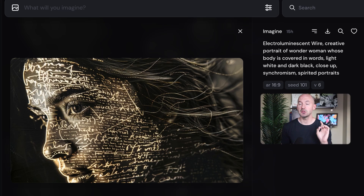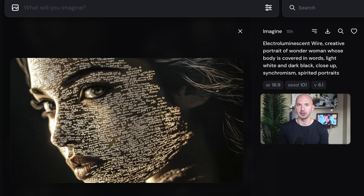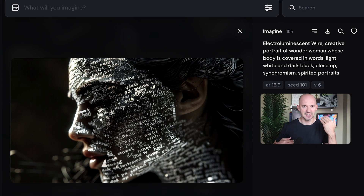Take a look at this. This image was made in version 6, but take a look at this prompt in 6.1. Isn't that insane? This is the same seed number, which means it's essentially the same image. Version 6.1 was built off the same engine as version 6, which is why these look so similar. Version 6 compared to this — so much better.